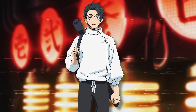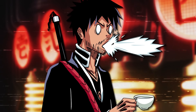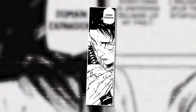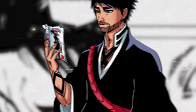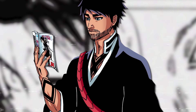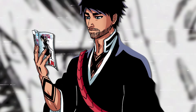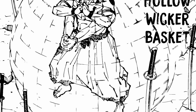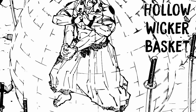Yuta is the only one able to activate the curse techniques within these swords. Each sword is single use and destroyed after its technique is used, though they appear in unlimited number. Yuta first utilized this domain during the end of his battle at the Sendai colony, in response to domains expanded by Ryu Ishiguro and Takako Uro. All of the overlapping domains as well as external interference resulted in all domains involved collapsing prematurely.